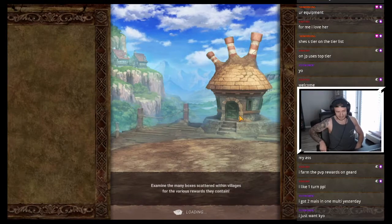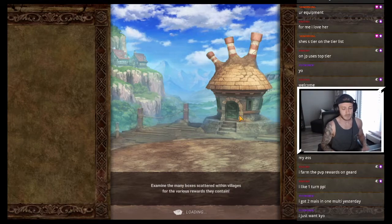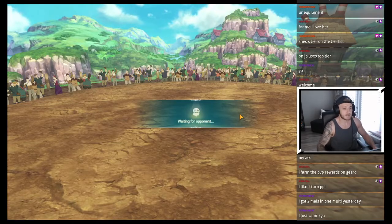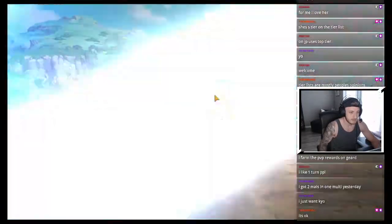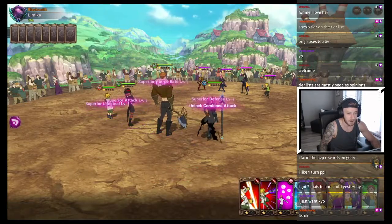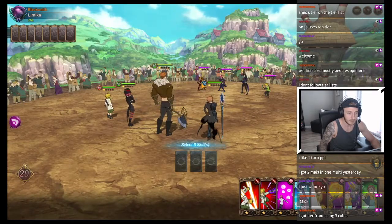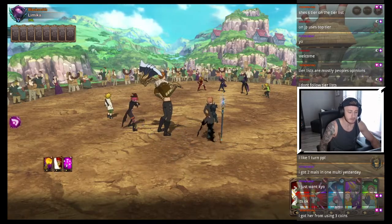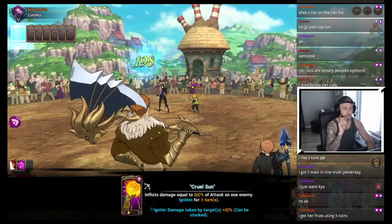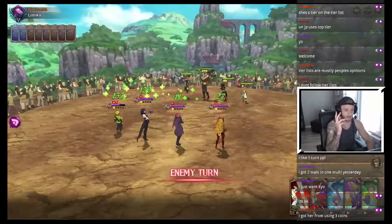Dong's gonna rage quit the stream. We got a little CC on this guy — a mono red, interesting stuff. Let's go ahead and just start attacking. I didn't know that Gother does damage on his one-star card, which is great news. It's awesome.